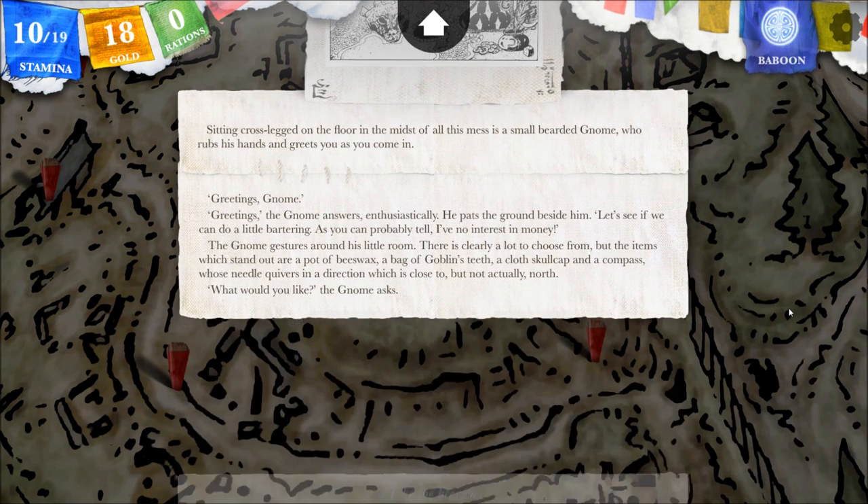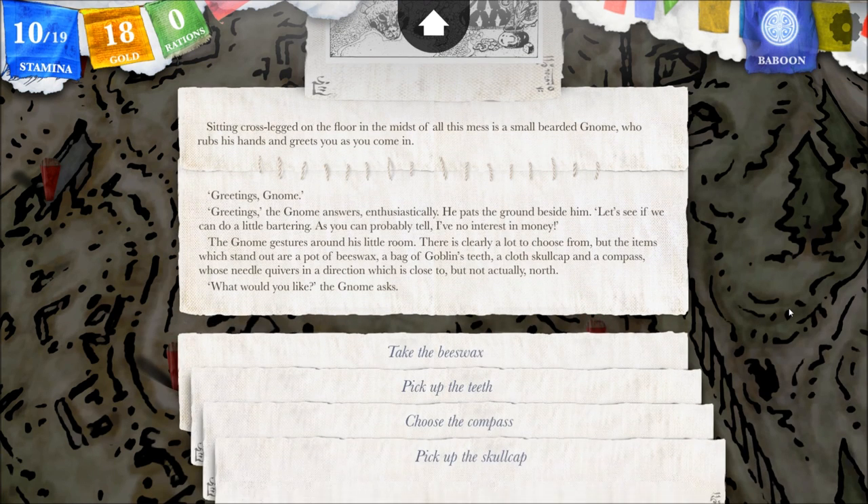Greetings, gnome. Greetings, the gnome answers enthusiastically. He pats the ground beside him. Let's see if we can do a little bartering. As you can probably tell, I have no interest in money. The gnome gestures around his little room. There is clearly a lot to choose from, but the items which stand out are a pot of beeswax, a bag of goblins' teeth, a cloth skullcap, and a compass whose needle quivers in a direction which is close to, but not actually north. What would you like? The gnome asks.